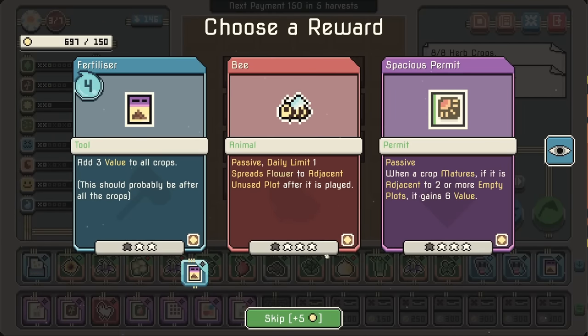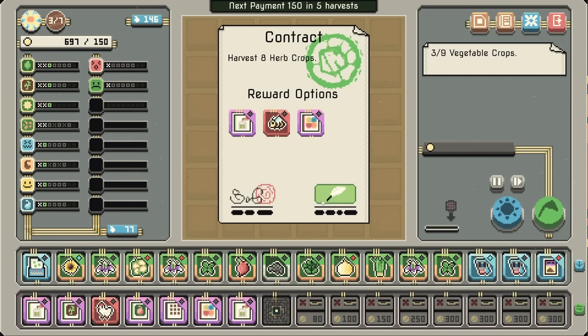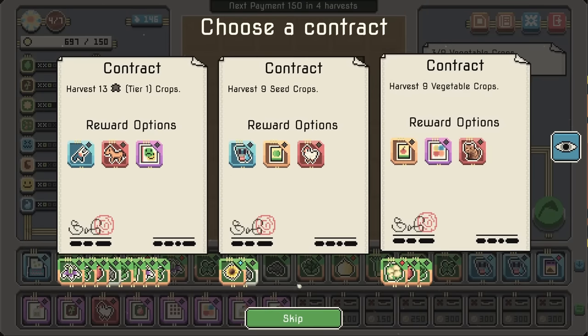There's the next level of fertilizer. Hold up — what's the next level? They just add in value. So comboing fertilizer together is just good. Flavoring permit is interesting — I almost wonder if you could actually have two of them, one at T3, one at T4. I have crops of each flavor, though. I'm not even sure how doable that is, so we're going to get a T-permit.